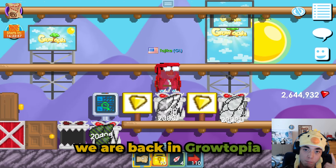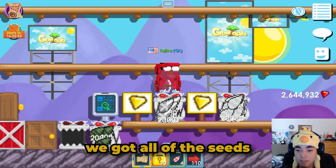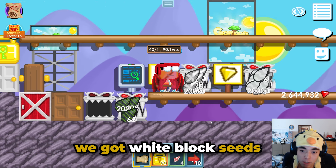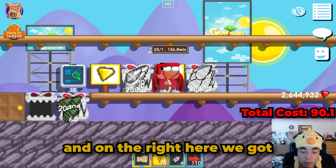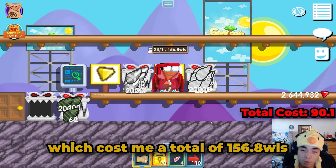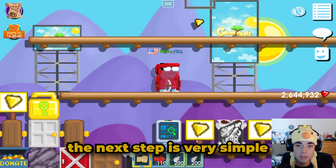We are back in Growtopia and if you guys can see, we got all of the seeds laid out right in front of us. On the left hand side we got white block seeds which cost me 40 per world lock for a total of 90.1 world locks, and on the right here we got toilet seeds which I bought at 23 per world lock, which cost me a total of 156.8 world locks.